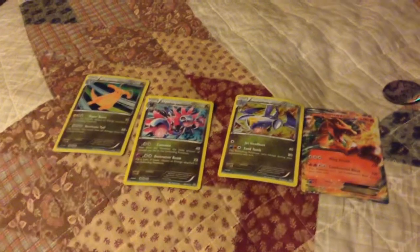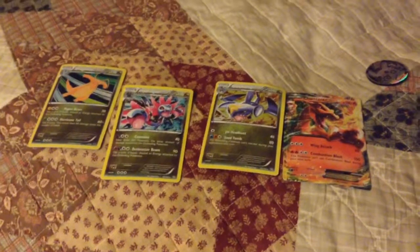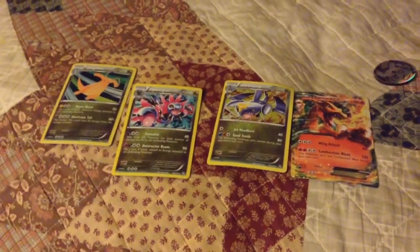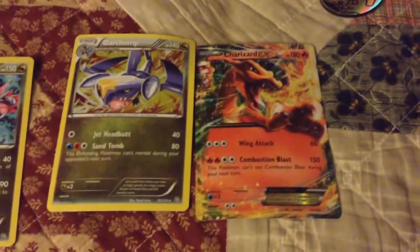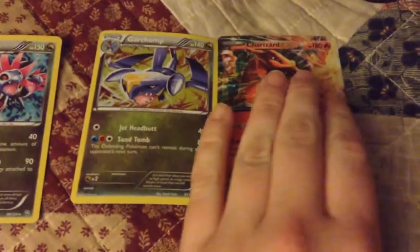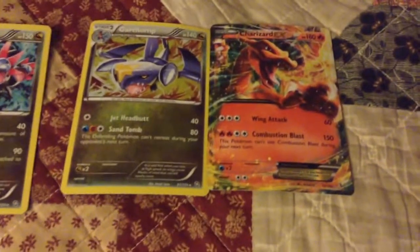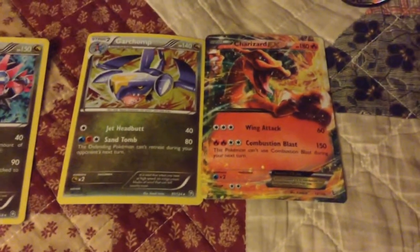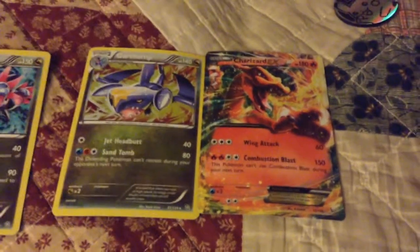I figured I'd do something aside from Mortal Kombat. So yeah, that is the Knockout collection of the dragon type. I really hope you guys enjoy this video, even though some people say unboxings kind of suck nowadays — but I still like doing this just to give off my reaction. Thank you guys for watching, and stay tuned for episode 6 of Let's Play Mortal Kombat 9. I'll see you guys later.